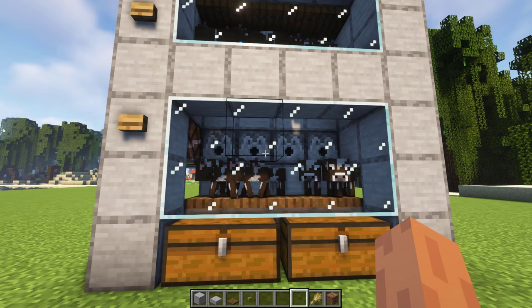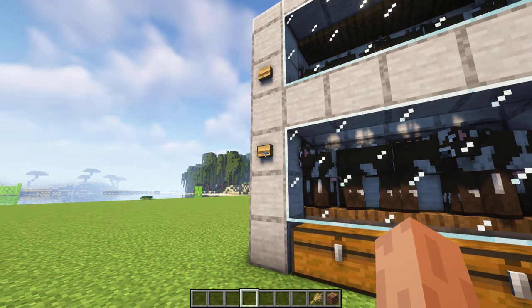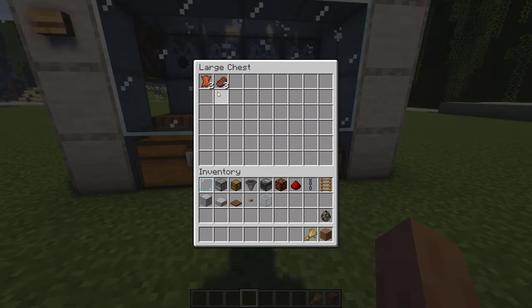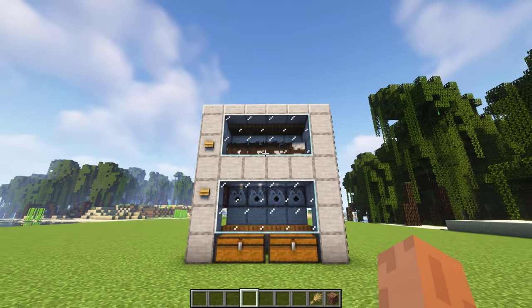Now you just have to wait until all the baby cows grow and become mature cows. After your baby cows become mature cows, press this button to gain the leather and steak. As you can see it works. Now you have an infinite food farm for your world. Make sure you try this farm on your world.